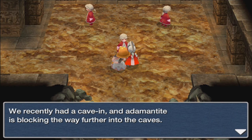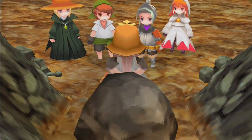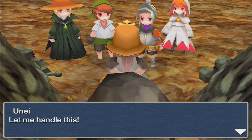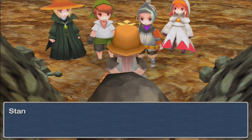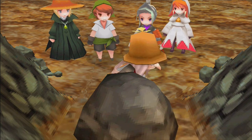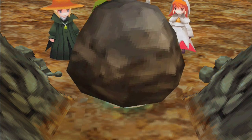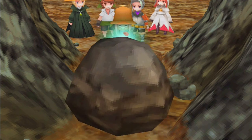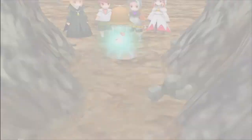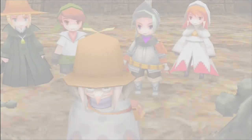There's been a cave-in and adamantite is blocking the way further in the caves. If you don't have Une with you, you cannot progress here because you need her to actually break all this stuff. Once she gets rid of that — oh wait, there are three boulders — they're gone.